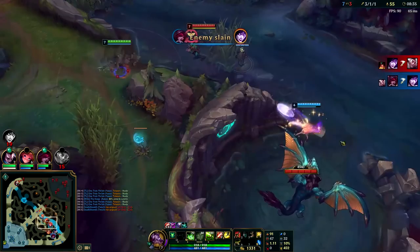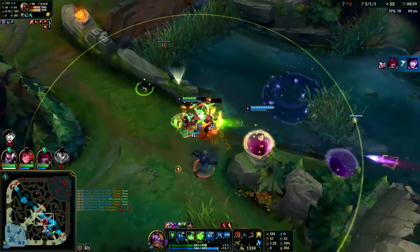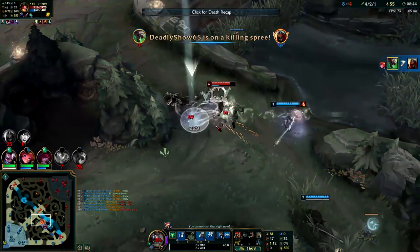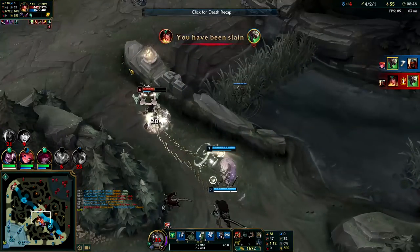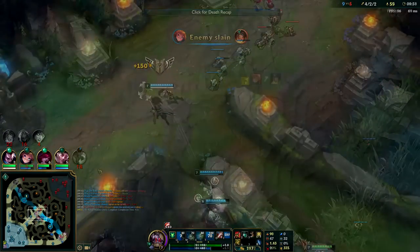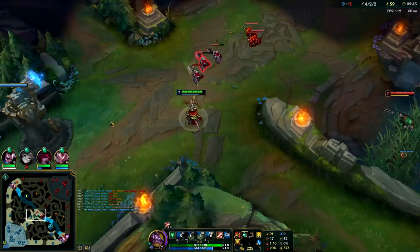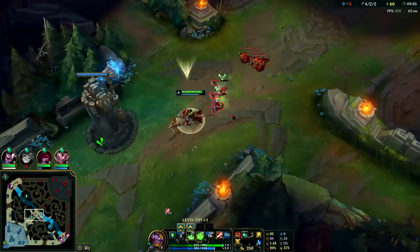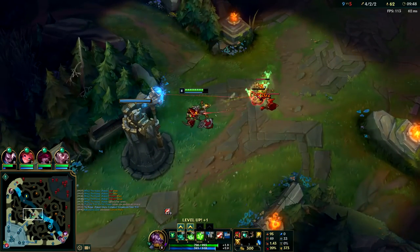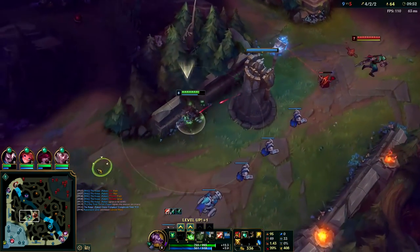This is an unfortunate situation — my invisibility was running out and Zoe happened to miss her sleep. When I go to red smite Zed to take less damage I accidentally fat-finger my flash and just flash right on top of myself, wasting it. It doesn't turn out too badly because Sivir comes out of nowhere and we end up getting kills on both Zed and Sivir. It was really poorly played on my part accidentally using flash when I was just trying to use my smite.